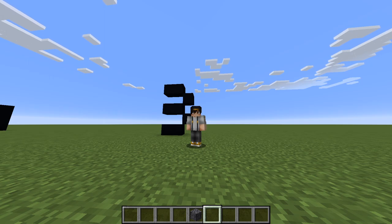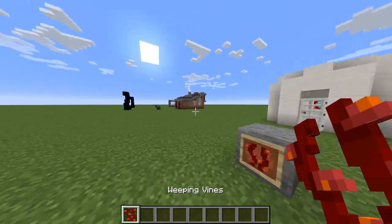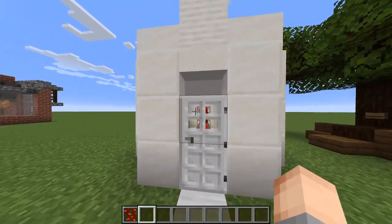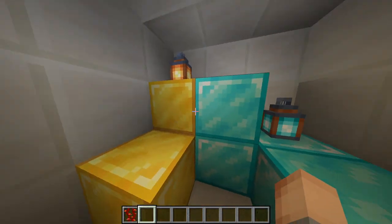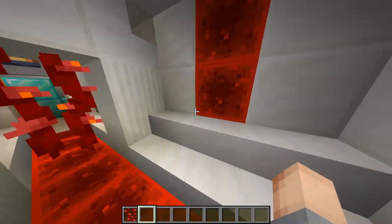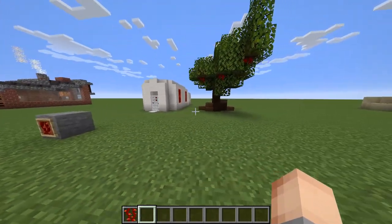At number three, and I think this one is definitely the best, we have not really a block per se but these vines — weeping vines — which come from one of the new trees, the crimson tree. My first idea is here we have a laboratory, and this is kind of like a drape to protect your goods. You could definitely use these as drapes or curtains.